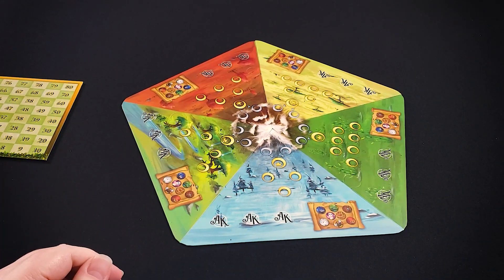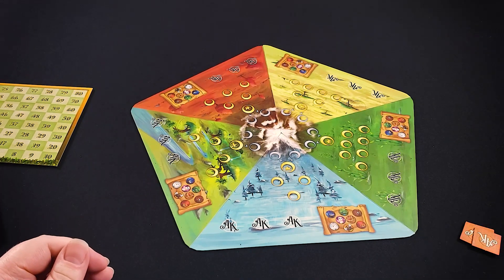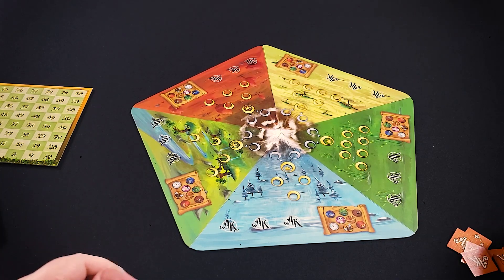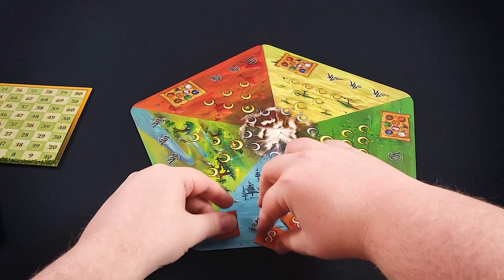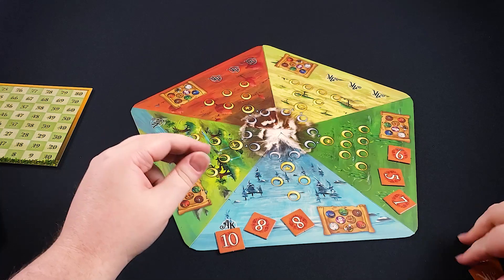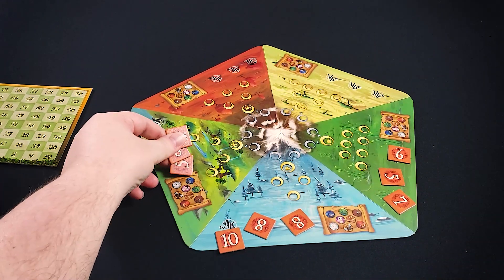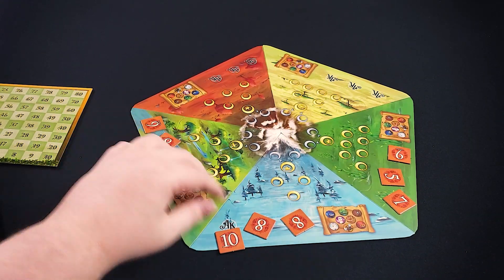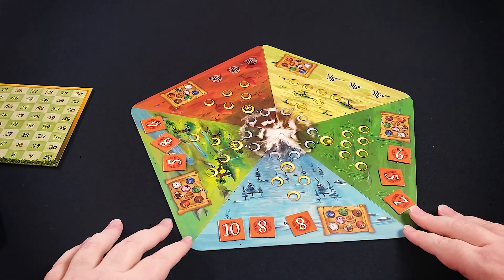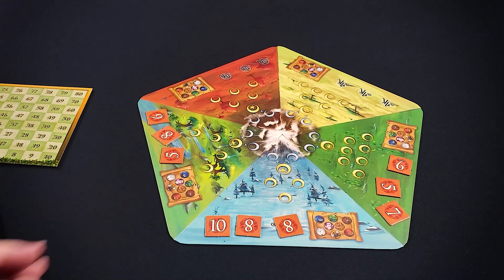You're going to assign three victory point tokens randomly to each location. You're going to play a total of three rounds, so you will end up using all of these tokens. These tokens only mark what the first player — the person who has the most control of an area — is going to score. Everything else is just either three or one, depending on if you're second or third place.